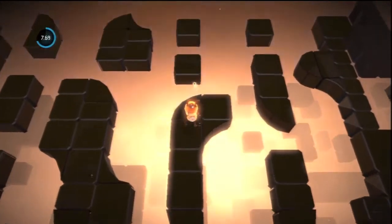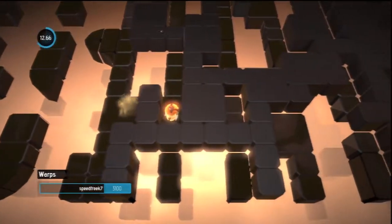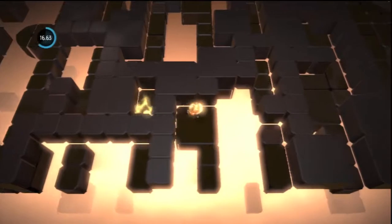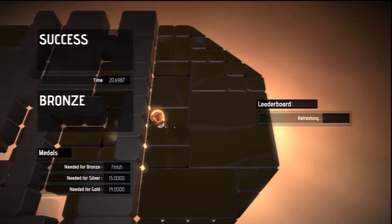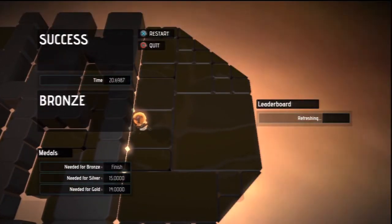So here we are on the first one. What you have to do is basically run to the end and warp across the gaps so you don't die. Once you get to the end you should complete it. The silver and gold are quite hard — you have to be quite fast — but you don't need those for trophies.